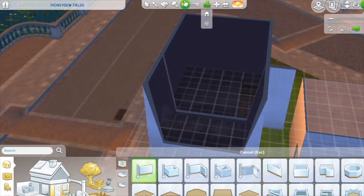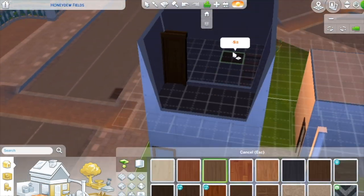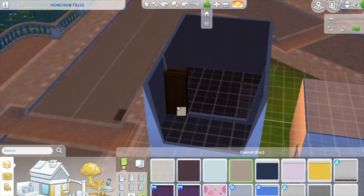Next apartment — woohoo! So bathroom up top in the same area. Kind of very symmetrical, as you'll see.